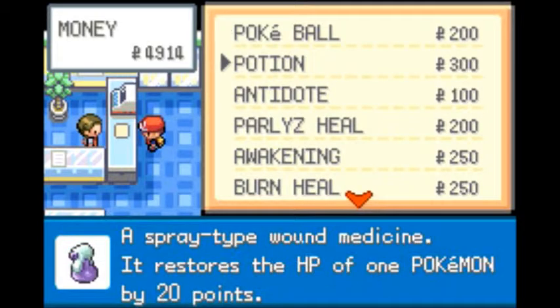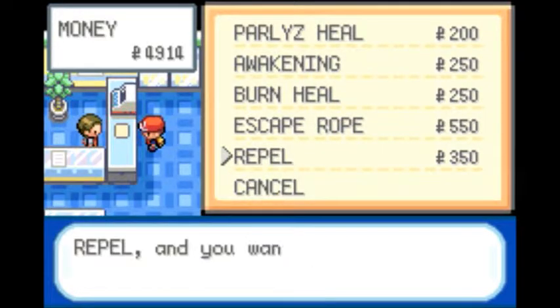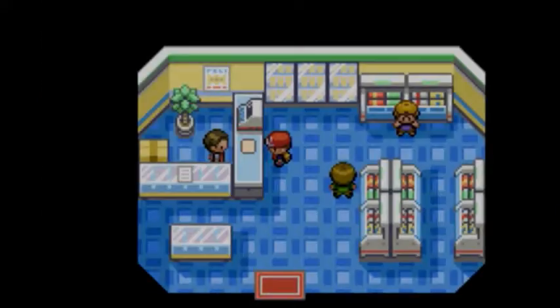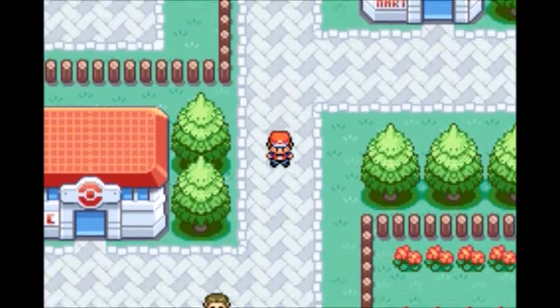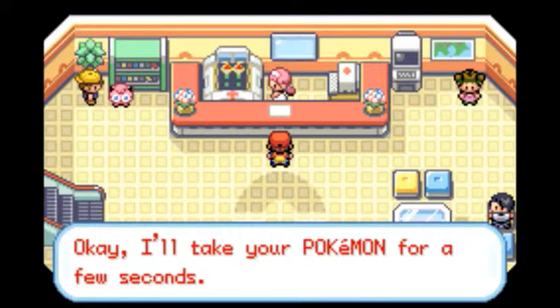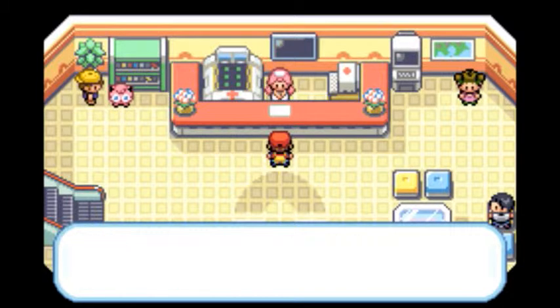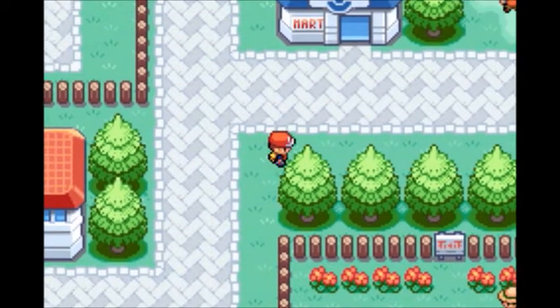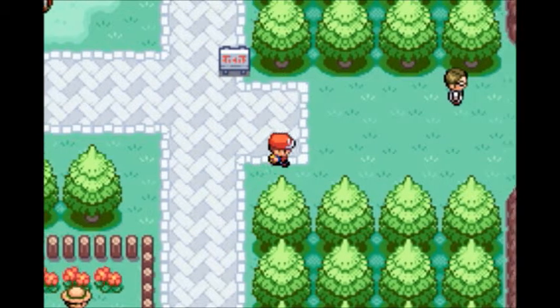We're going to the Poke Mart before setting out on our journey. This guy here sells Repels, and trust me, we're gonna need them. We're going to enter an area that is infamous for the encounters it throws at your face, so it'll be really nice to have Repels there. We also heal up and then continue on our quest to be the very best.